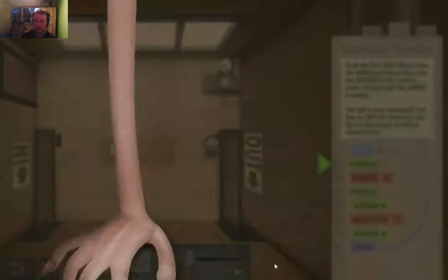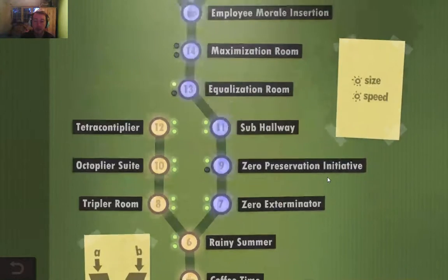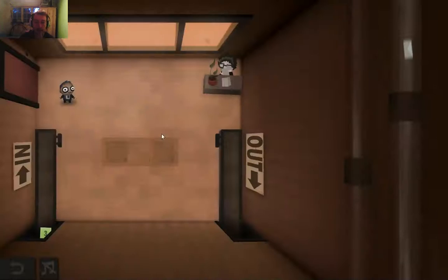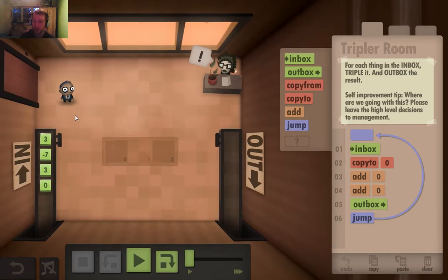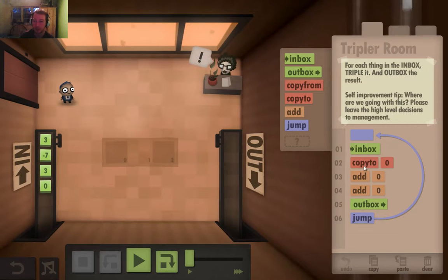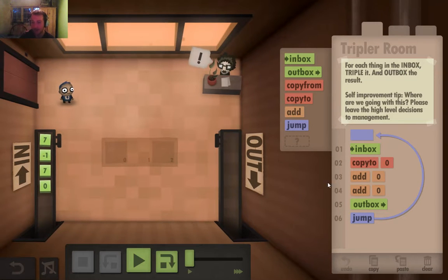The complexity of these puzzles goes up, as you might expect. It requires you to really start considering what you're doing for programming. The one I really want to show off requires you to do maths. This one wants you to triple the value and then put it in the end. Like before, I grab something from the inbox and copy it into there. But it gives me a new command so that I can add whatever's in that box to the stuff I just got. So if I play this: gets that, decides to add that to that, does it again — which is multiplication. Three times multiplication, puts it in the end, and then we start the program again.